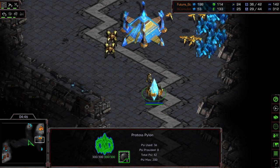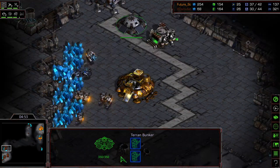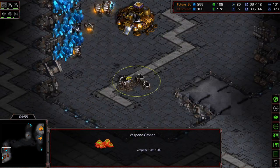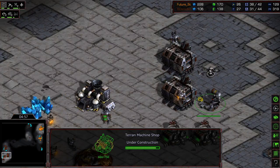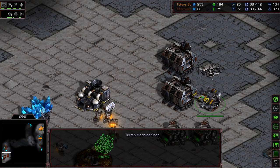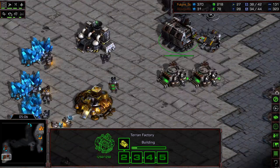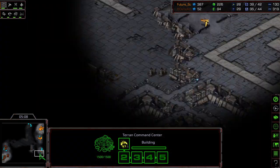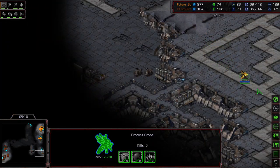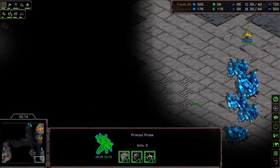I think Future's still kind of debating what he's going to do to follow this up. Like the wall here from Future, kind of staggered with that Supply Depot across. Two marines in there. He has not taken a second gas just yet, so he might actually go for an early third. Two machine shops plopping down — that suggests we're going to see more Vulture pressure here in the mid-game, after this Siege Tank.